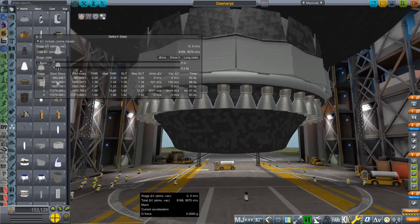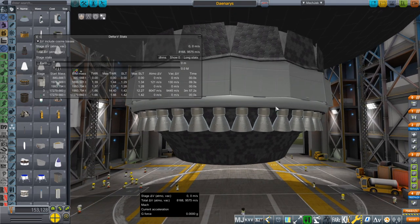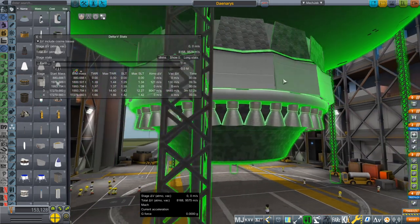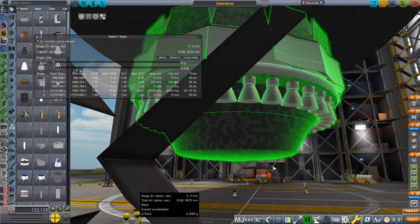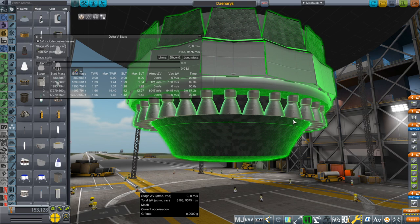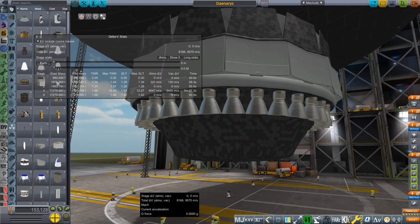So that's a huge amount of thrust, which is necessary if we want to launch a Starship fully fueled to orbit. This is the Aerospike part, and the way Aerospikes work is basically the thrust gets pushed against this heat-shielded plate, and on this side it sort of acts like an extended cone, whereas on the opposite side there obviously isn't a wall there.